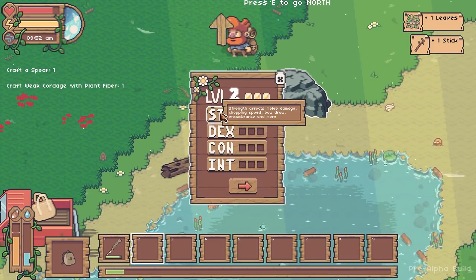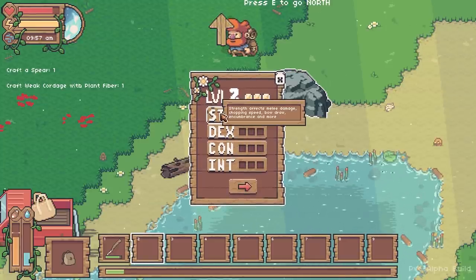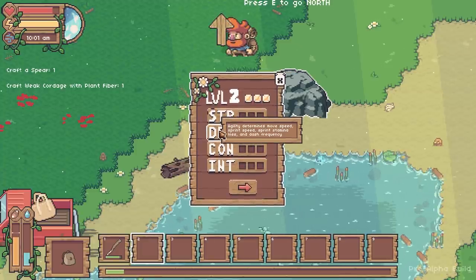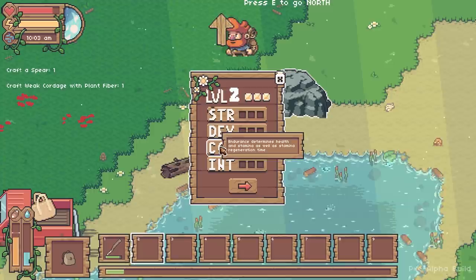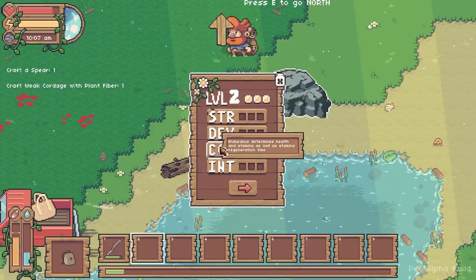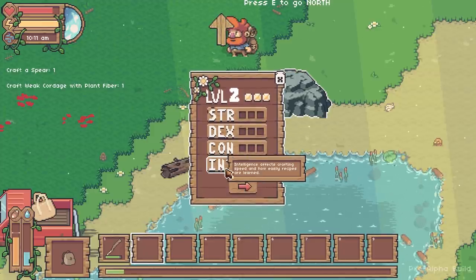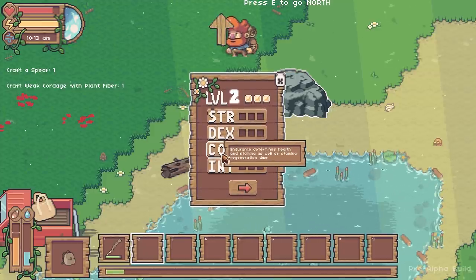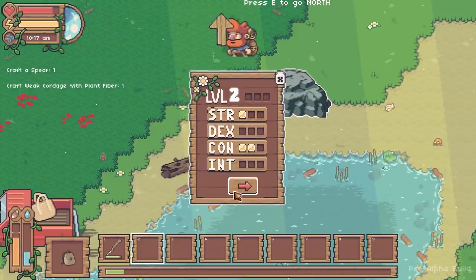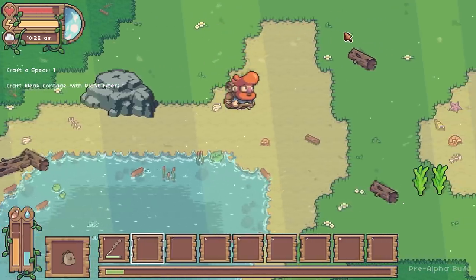Let me show you the levels. Strength affects melee damage, chopping speed, bow draw, encumbrance and more. Dexterity is move speed, sprint speed, sprint stamina loss and dash frequency. Constitution determines health, stamina, and stamina regeneration time. Intelligence is crafting speed and how easily recipes are learned. I'm going to start with a couple of constitution and a strength - I think those are good early skills.